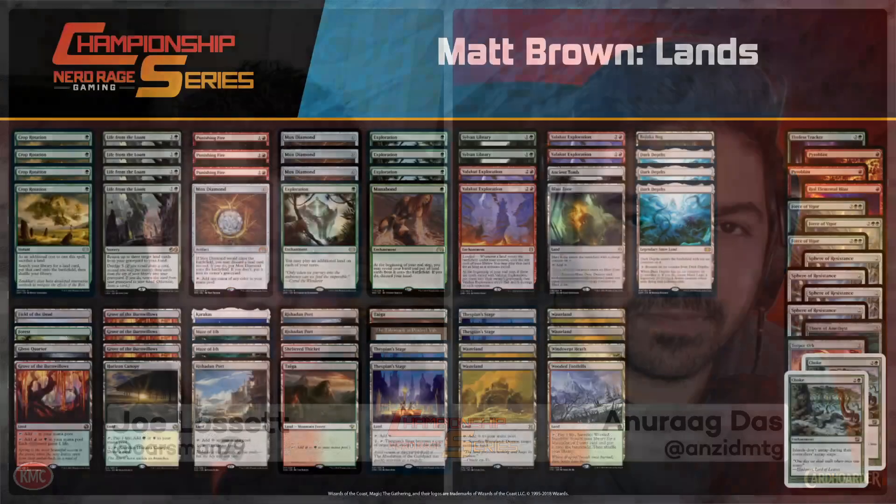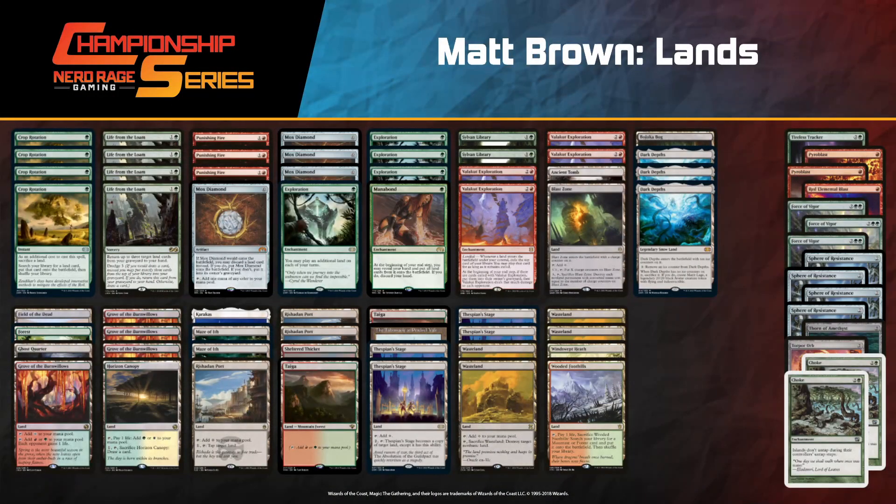All right, our last break is over — there'll be no more commercials during this broadcast. Anuraag Das here, it's NRG Gaming. We're doing Legacy. We've got one match left: Matt Brown versus Curran Delahanty, Lands versus Elves. We have some decklists ready to go. Matt Brown is playing Lands — we've watched him a little bit today, but we're going to watch from his perspective for the first time this match.